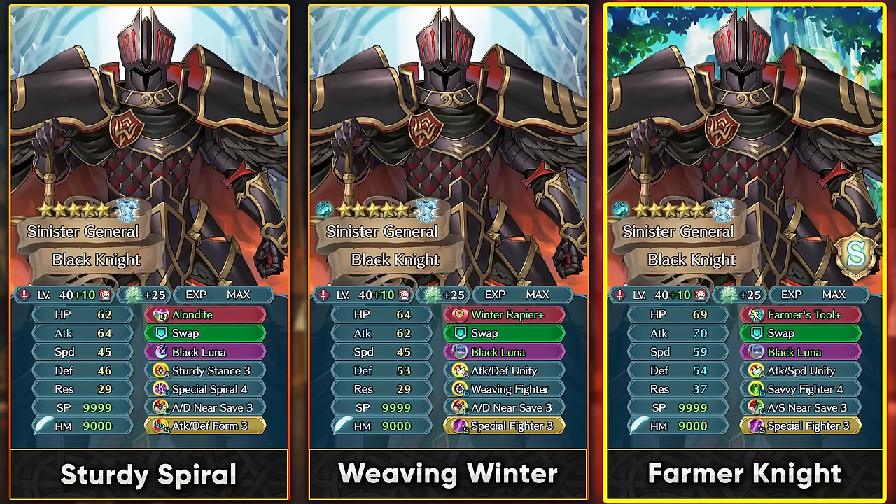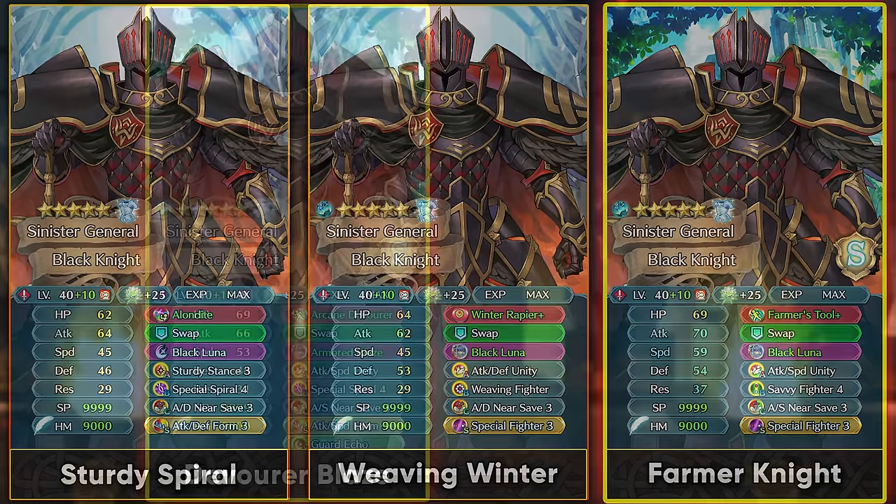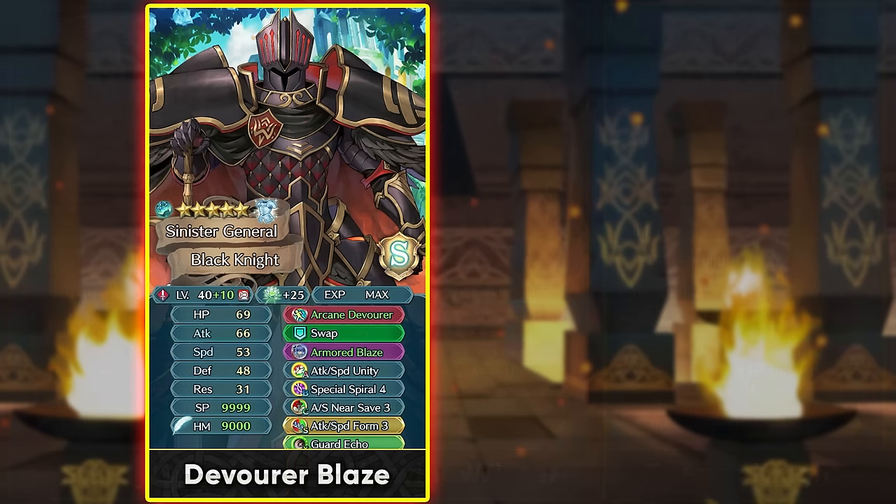You can also run him with Arcane Devourer, but that is going to require you to ditch Black Luna for Armored Blaze. With Emblem Marth you're going to be able to retaliate back with Armored Blaze even against Guard enemies, and once your Special Spiral 4 is set up you're going to be able to pierce through the enemy's damage reduction. Arcane Devourer also gives you damage reduction and the full null follow-up effect, making Special Spiral 4 in the B-slot a lot easier. You can run Guard Echo as the Attune Skill since we don't have too many Attune Skills for armored units, and that's the best option right now. Unfortunately he does lose his identity by ditching Black Luna.